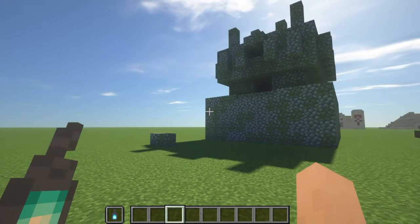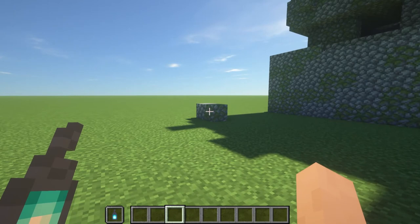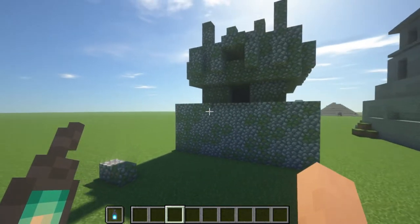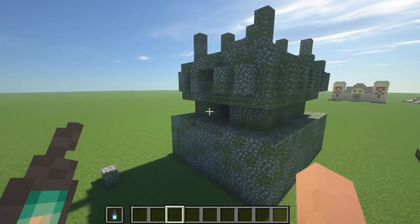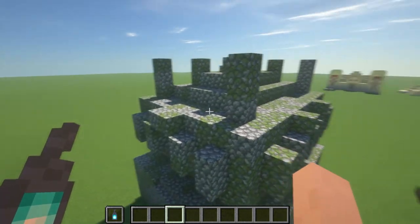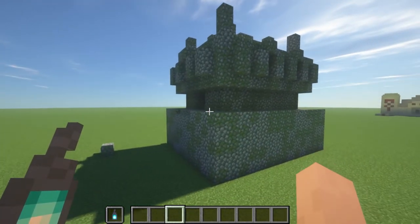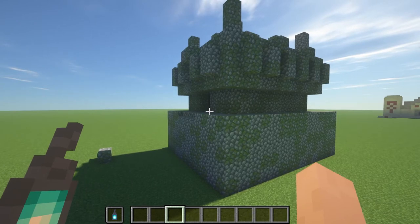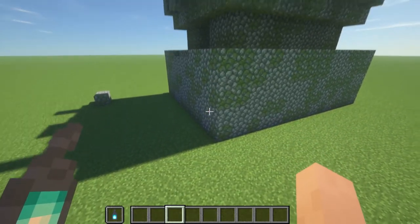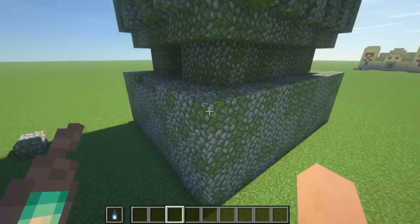So this is the Jungle Temple, or Jungle Pyramid. It's primarily built out of Cobble and Mossy Cobble and has been in the game for a very long time — all the way back in 1.3.1 was when this was added. You often won't see it in this full form because since it spawns in jungles, it's going to be covered in trees and bushes, and a lot of it will be under tree cover or underground.